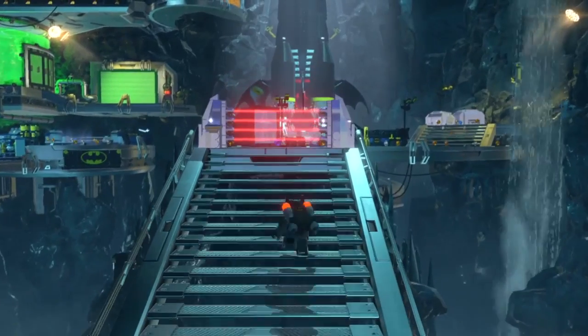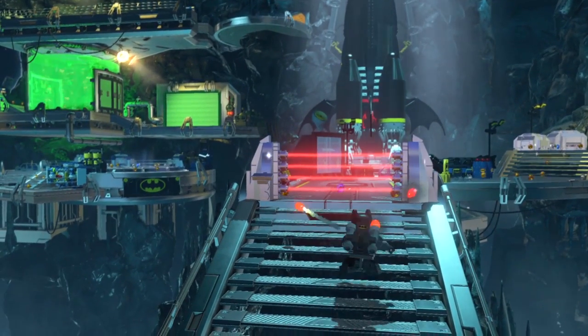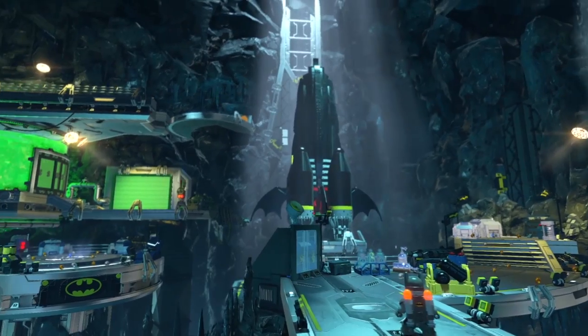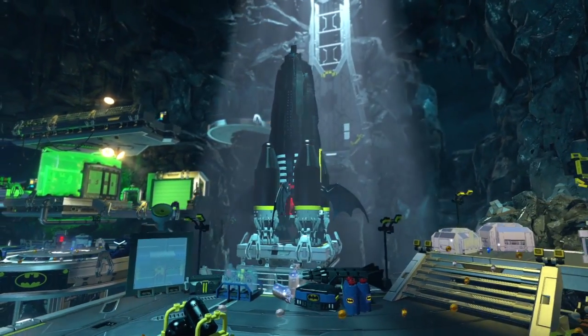Following on from the events of Lego Batman 2 DC Super Heroes, Brainiac is using the powers of the Lantern Corps to try and take over the universe by shrinking planets and cities to add to his collection. Batman, aided by the Justice League, must track down the Legion of Doom across the far reaches of the galaxy.